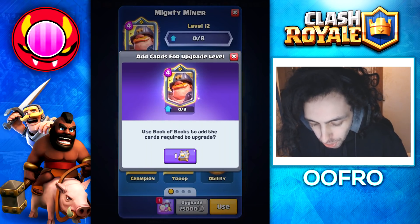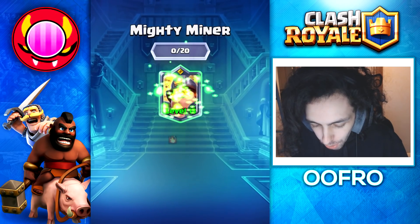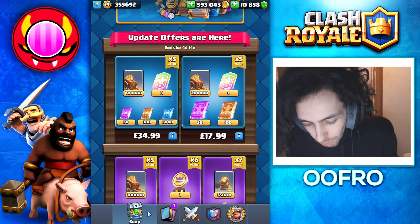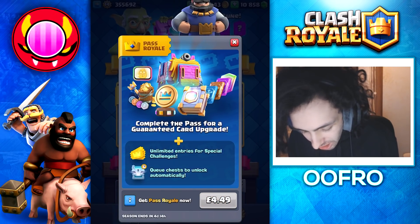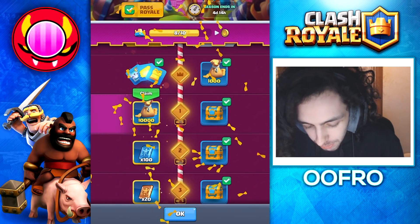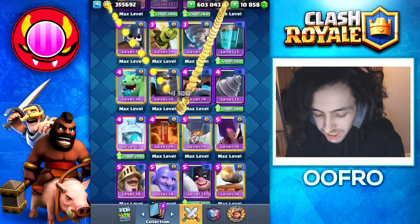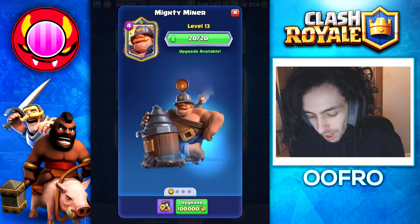But wait, there's more. We have a Book of Books, so we use it on him to get to level 13. But there's even more because we haven't bought Pass Royale yet. So we use the best card in the game — the credit card. Purchase successful. We unlock Pass Royale, which gives us the second Book of Books, and just like that on day one we have a max Mighty Miner.